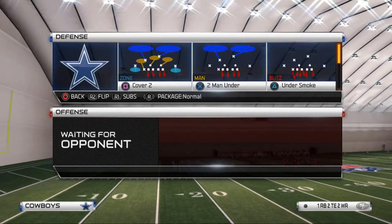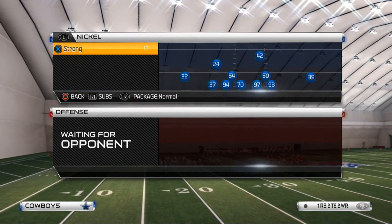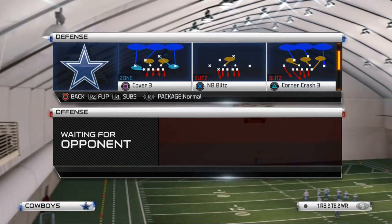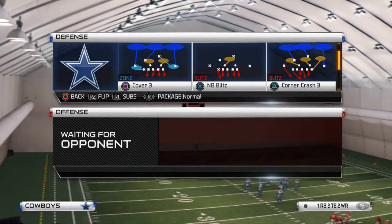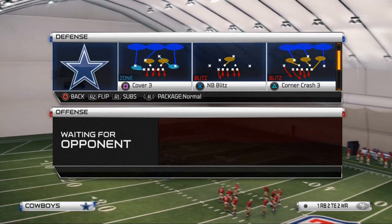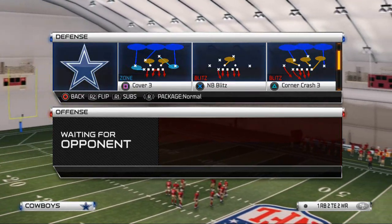Today's defense showcases how to stop it. We're using the Dallas Cowboys, one of the worst run defense teams in the NFL right now. The play we're going to use is Cover 3 out of the Nickel Strong formation. The playbook and setup for this play will be in the description below.